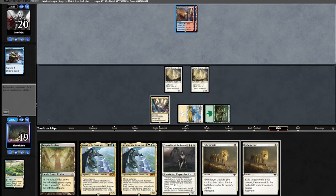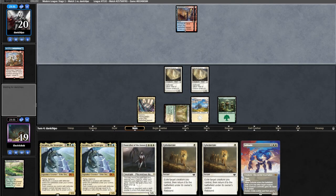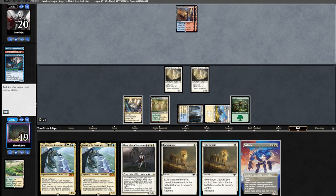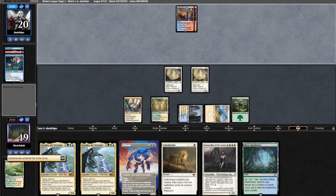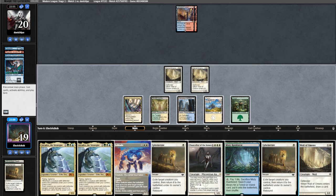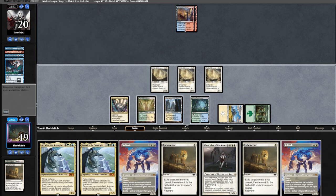Opponent is going to discard, so we'll let them. We won't interact right here. They discard a Ragavan. We find a Solitude and again opponent does nothing and discards. This kind of Murktide play continues — find another land, just go land-go. On this end step, I'll go for an Ephemerate; if they don't let it resolve, we can resolve it for value. We get a land and they're just discarding everything. Ephemerate again on upkeep, then another Ephemerate and another wall, and Wall of Omens finds another Solitude.